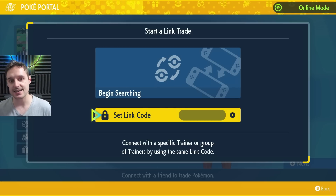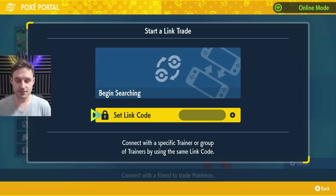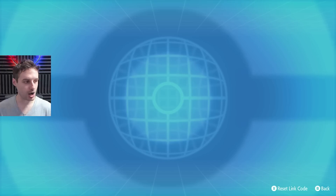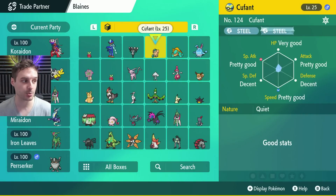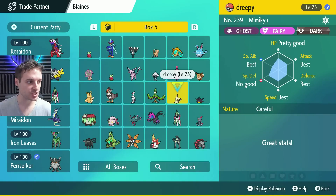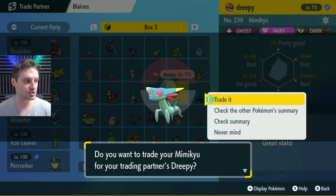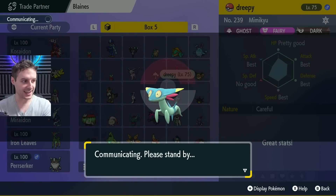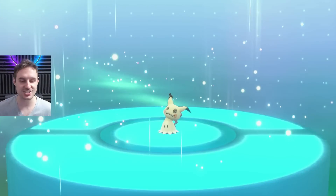If you want quicker, easier access, we also have 22 exclusive member bots — I'll show you how to access those towards the end of the video. Set a link code and begin searching to match up with one of the bots. You'll be matching up with a bot named Blanes — check the name at the top, because otherwise you may be matching up with other players. Tap A through all of the messages so you don't accidentally get disconnected by the delay. The attention message can block you — it just stays there and you have to press A through it.